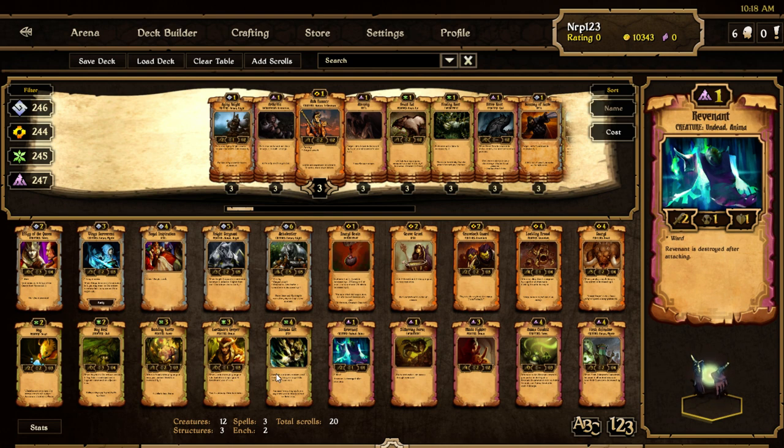Now the Decay scrolls. Revenant — we saw this being done on stream. It's an Undead Anima, one health, one cost, one countdown, two attack with Ward so it can't be Sparked or anything. Revenant is destroyed after attacking. This is like Decay's version of a Copper Automaton, but with only two attack. At the same time, it can't be sparked away. Decent — it's a one-cost unit that gets out there for a quick hit, and Ward protects it from targeted spells.